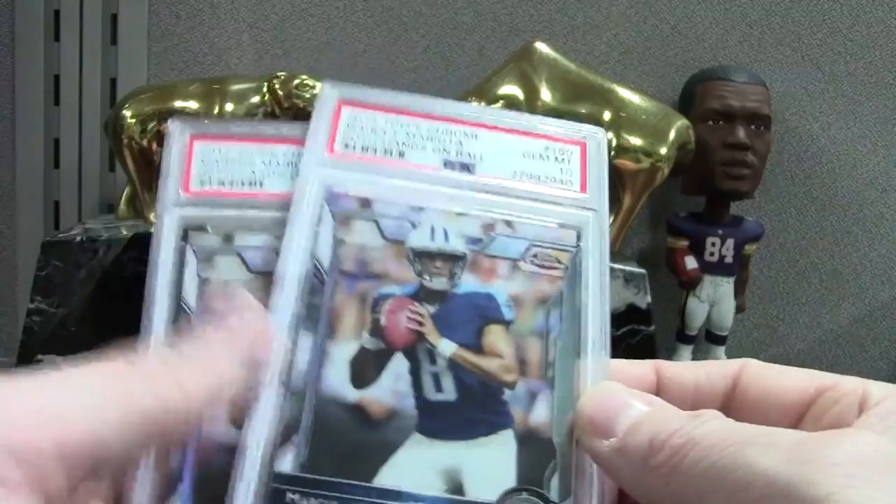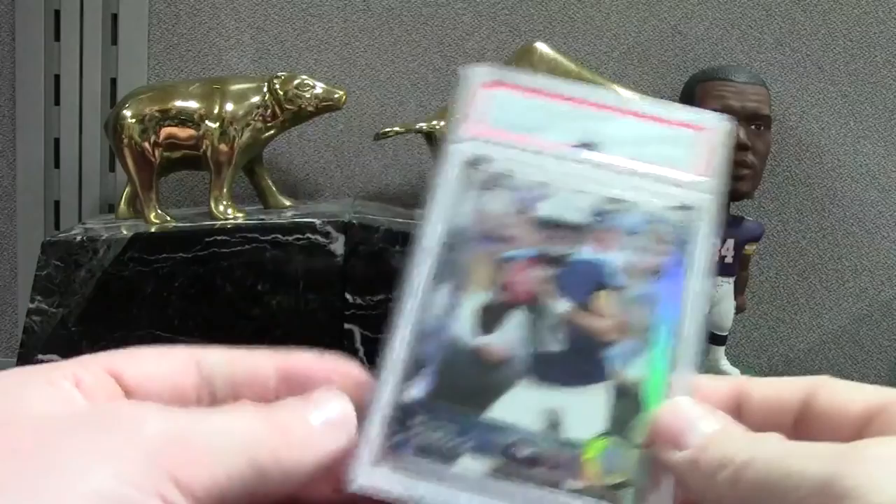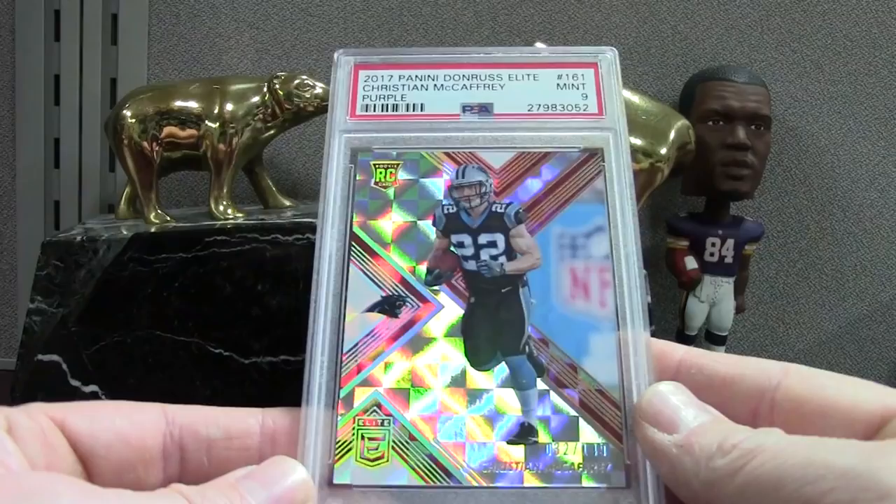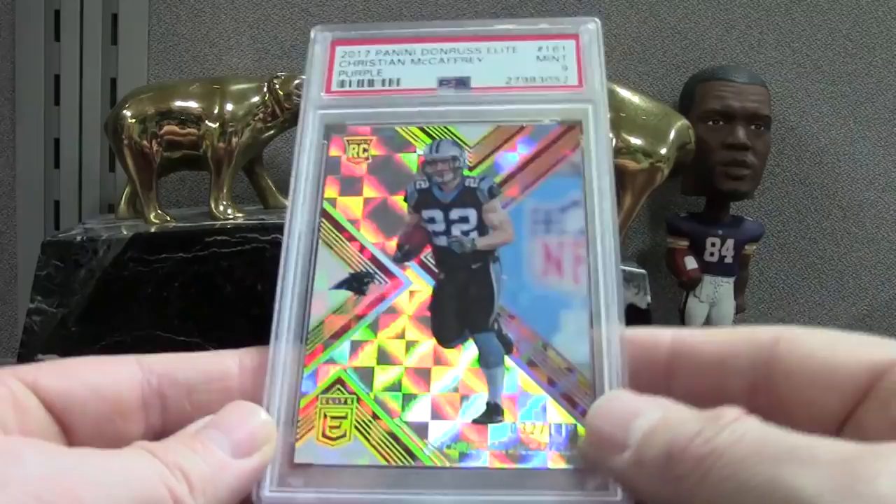Some more Mariotas — this is the base and it got a PSA 10. And then the refractor got a 10 as well — you can see the little shine on that one. We got a McCaffrey — this is the red or they called it purple, but that's clearly red — that might be a mislabel — numbered to 149. Mariota Chrome Refractor mint 9.